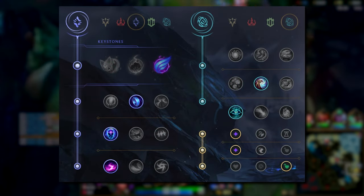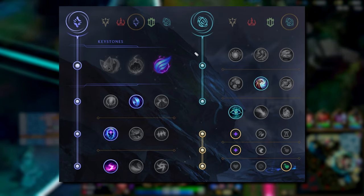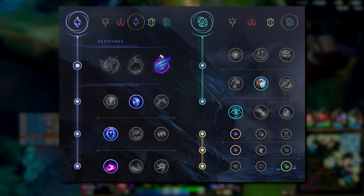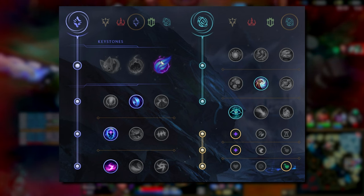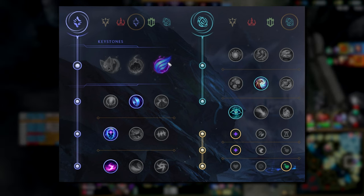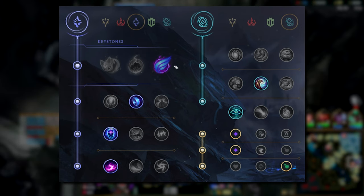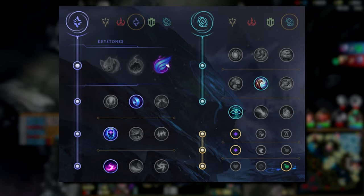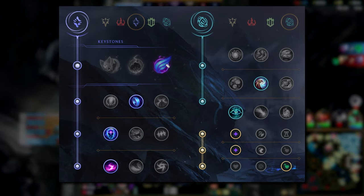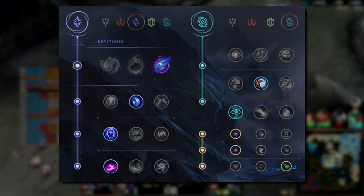Now with this second setup, I have Phase Rush and I think it's a very strong page. I did play quite a bit of it last season but have mostly been opting for Electrocute instead. If you need that move speed to kite out opponents or take good trades in lane, this is going to be really powerful. I liked running it into stuff like Orianna, Syndra, Viktor — these difficult mage matchups — because it gives you a lot of trade power. Or into things like Yone or Akali, it lets you kite them out and get a good trade on the back end.